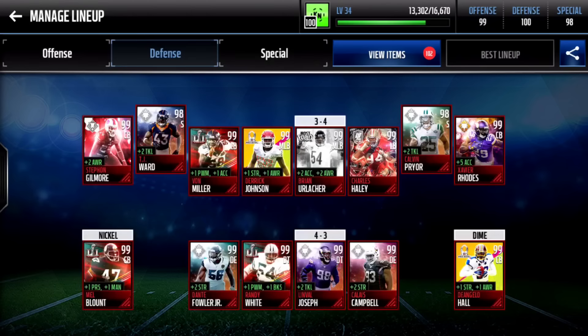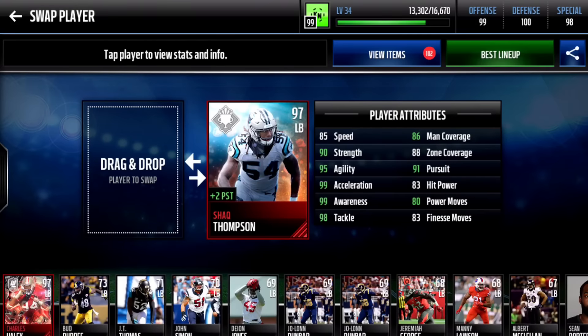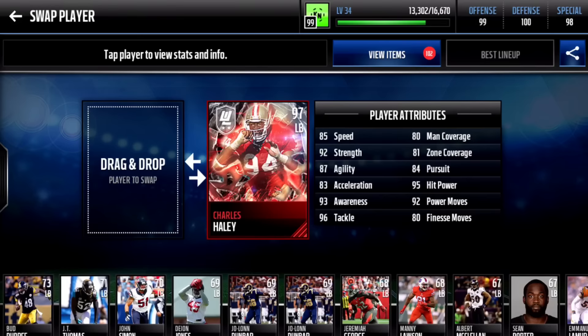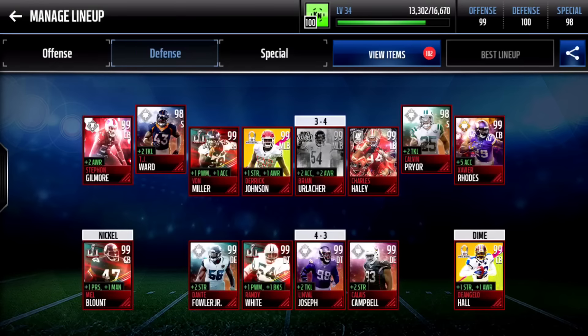Let's go put him in at the linebacker position. Oh my gosh guys — I didn't even notice that we are at 100 overall! That just did it — upgrading the linebacker right there just did it. Watch this: that makes us go down to 99, and boom, that takes us up to 100 overall! I didn't even notice that at first, but there we go — we have a 100 overall team!